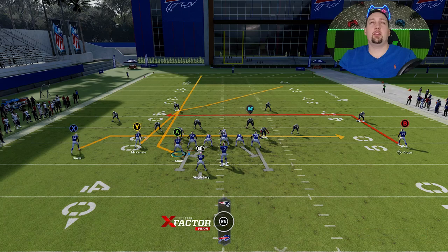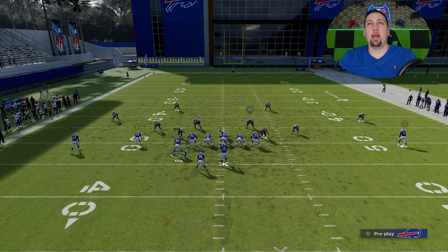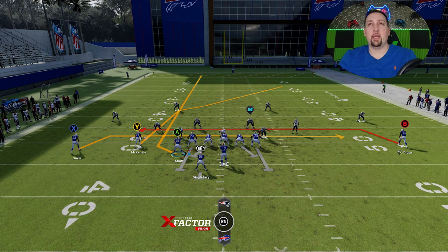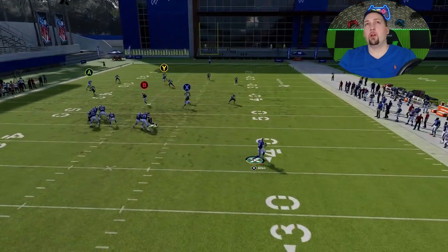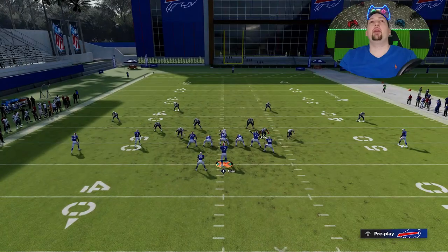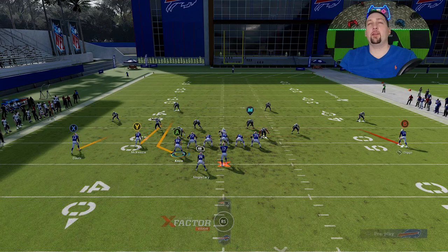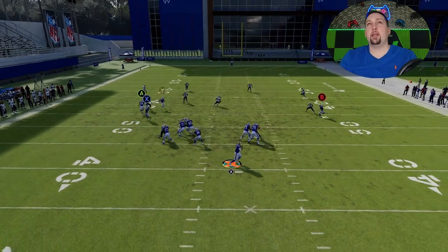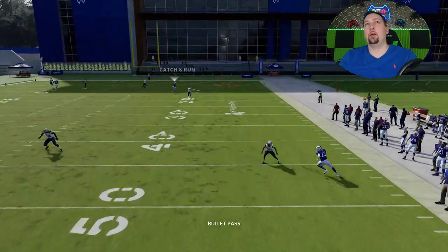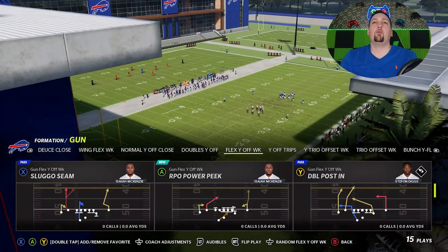If it's easier to remember, you can do the exact same setup as the Cover 3 play, but the B route needs to be on either a smoke or a drag — the drag is probably best because it's a better check-down and it pulls the cornerback in more, which is what you want to get outside over the top. That's the easiest way to remember between Cover 3 and Cover 4. Roll inside the pocket to buy more time and the cornerback is out of play — huge one-play touchdown.